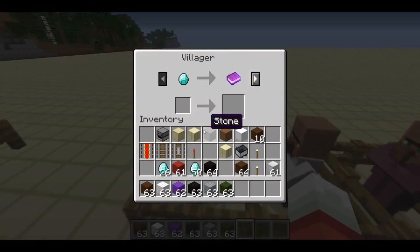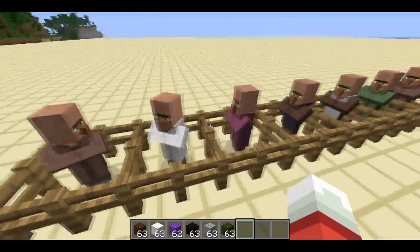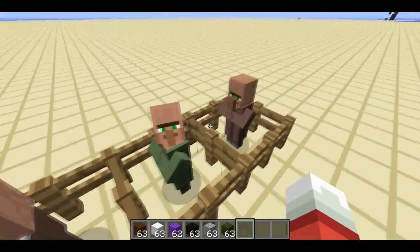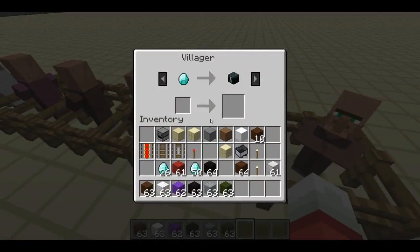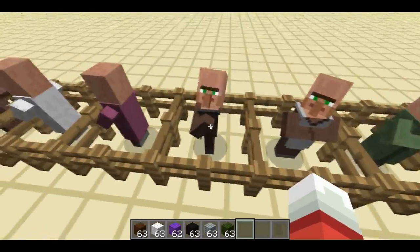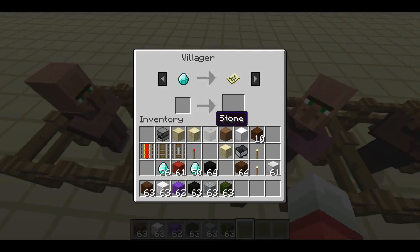If I go down to the first villager, he's got all those deals we just set up. He is brown. We have the white, purple, black apron, white apron, green, and then the default brown. They all have the deals we put in and nothing more. They will gain extra deals over time as you trade with them, so that's just something you have to deal with.